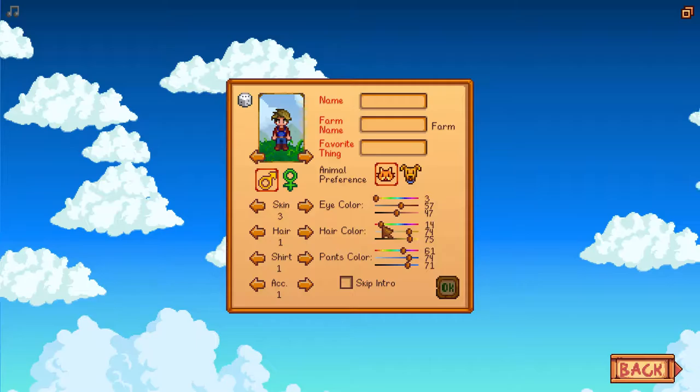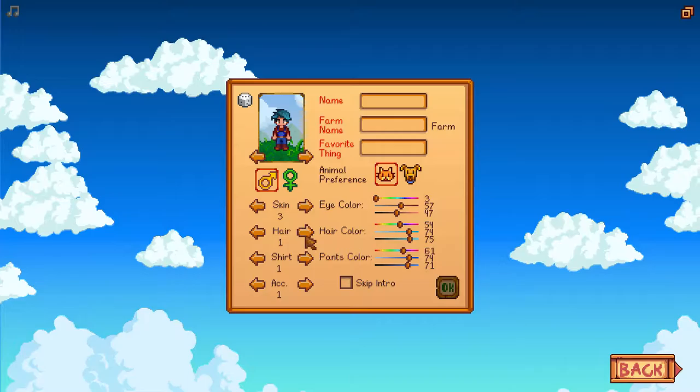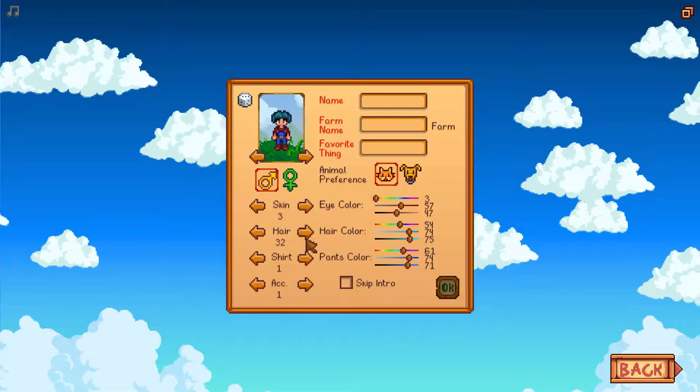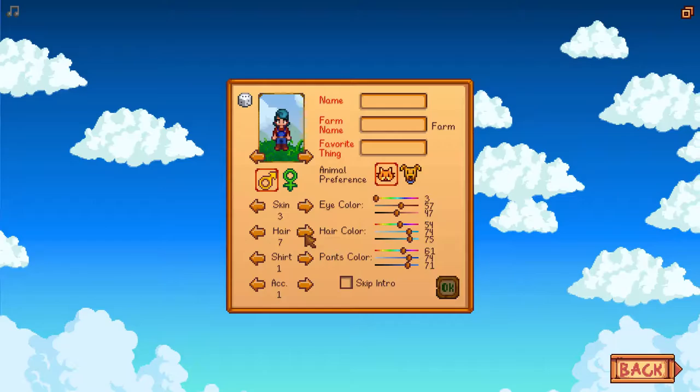Let's have a look at the hair colors. We can go for quite a rad, kind of pinkish or a bluish if we like. What about that? Very fancy. Hair — let's have a look at our options here. Plenty of options. I wonder how far through it goes. 15, 16 — look at all these hairstyles, crikey. Plenty of customization options, 32 different ones. Pretty cool, quite like that.